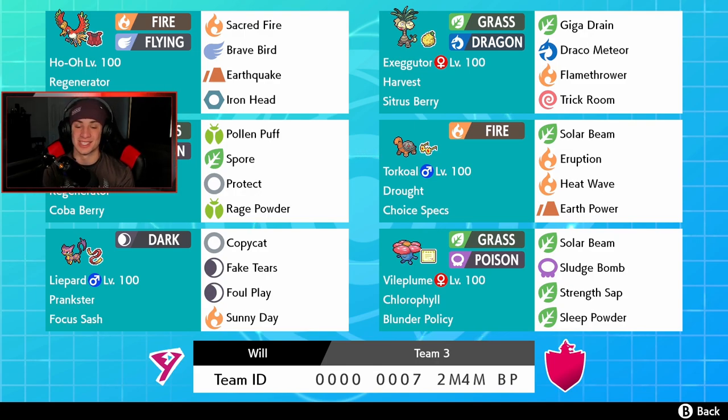Right next to Ho-Oh we got a Pokemon I think I've only shown off once on the channel - Alolan Exeggutor with the Citrus Berry and Harvest, so potentially we can eat multiple berries in a match. It's Grass and Dragon type with Giga Drain and Draco Meteor for STAB, Flamethrower for coverage, and Trick Room as our support move in case we want to take speed control.